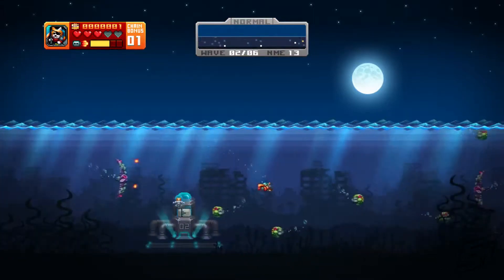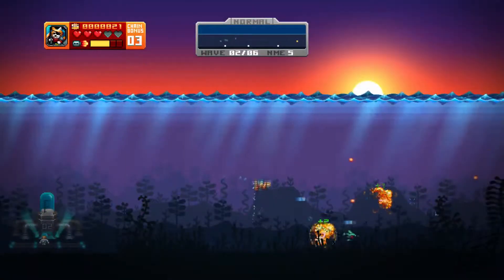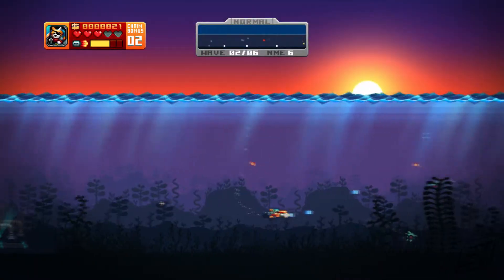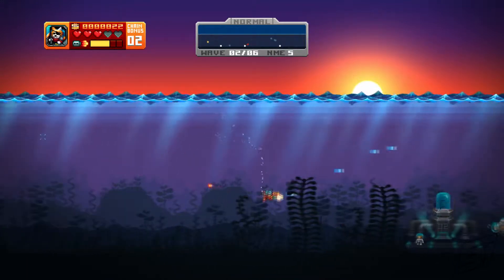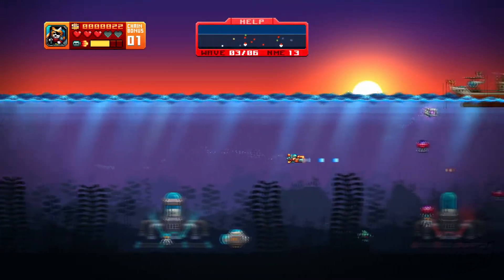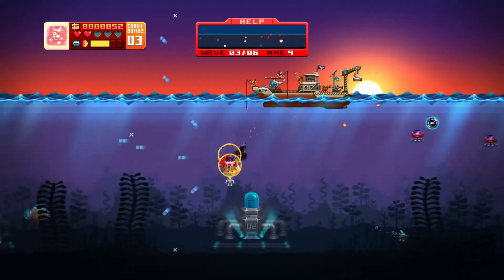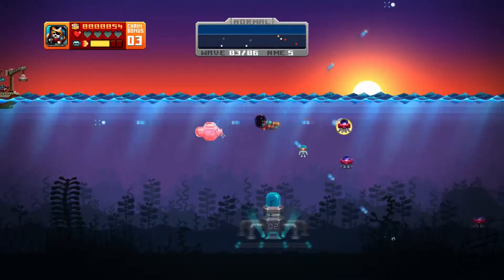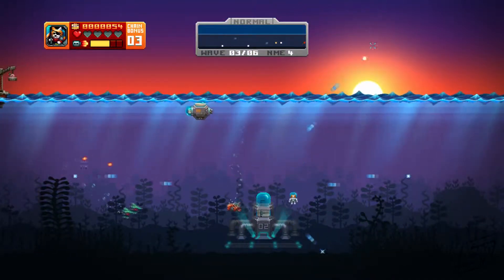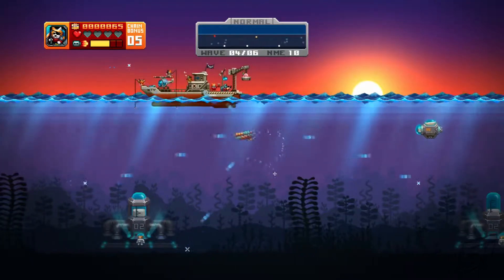Progression through each area is pretty standard. Things start out slow and simple, but quickly build up in difficulty. The game likes to constantly introduce new types of robotic enemies to throw at you, and each one is unique in its own way. Some explode when damaged, catching other baddies in the blast, while others move quickly and try to dodge your bullets. These new enemies help keep the game feeling fresh and varied, even though the main objective to protect your milkmine and cats always remains the same. Without this, Aquakitty's waters might have grown stagnant and stale — luckily, this isn't the case.